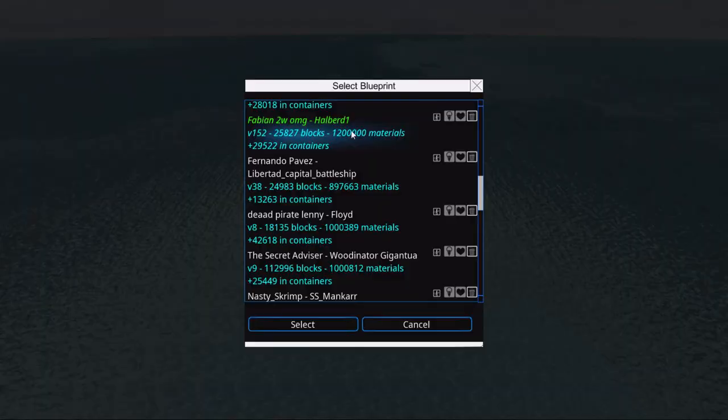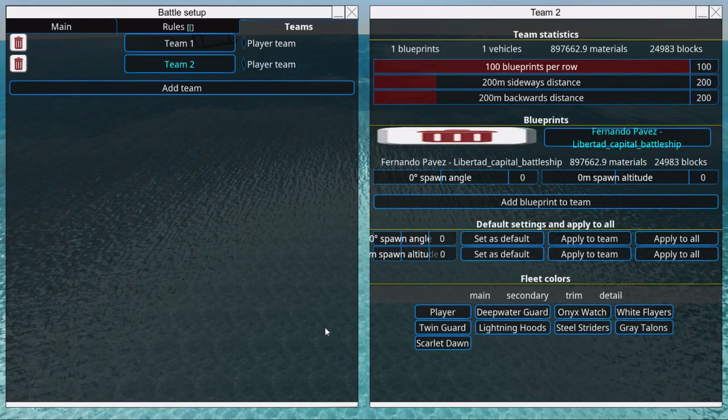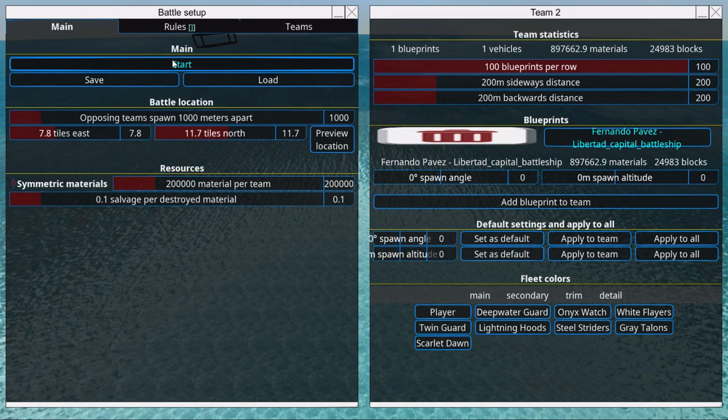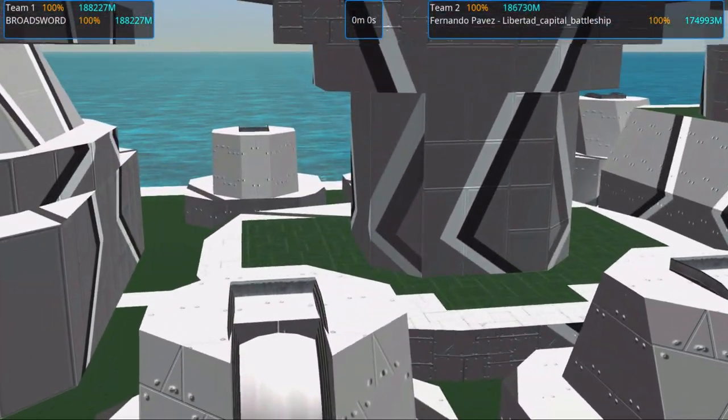It's upside down. Fabian's Halibird is 1.2 million, which is the absolute upper limit for this tournament by the way — it's exactly 1.2 million. Next up we have Fernando Pavés' Libertad Capital Battleship, which is 300,000 materials less than the previous contestant. We're quickly going to look at it before the color scheme might disappear.